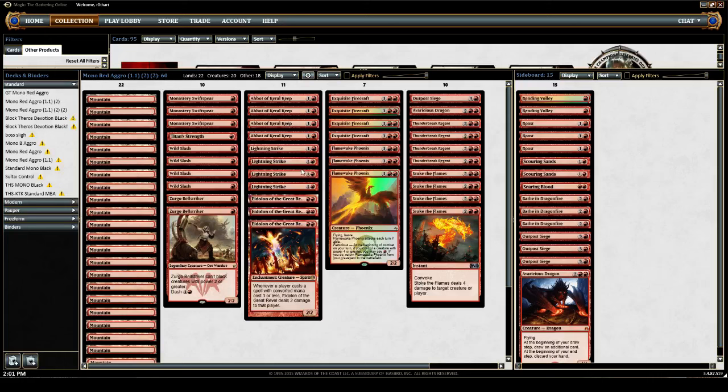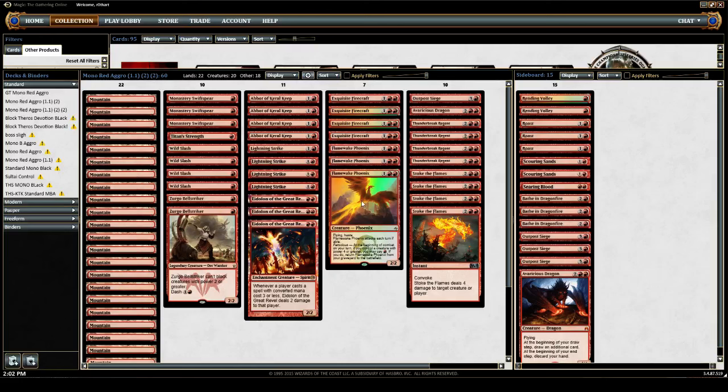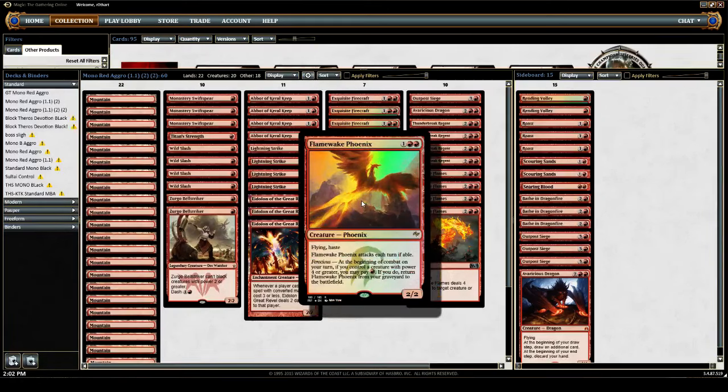Flamewake Phoenix is part of our suite of win conditions. We like having these because they recur very cheaply, so as long as we're able to have one of our 5 — 4-mana, 4-power creatures out — we can be hitting for 6 the next turn if we have the Flamewake Phoenix in our graveyard. Other than that, it's a hasty flying threat, so get in there.